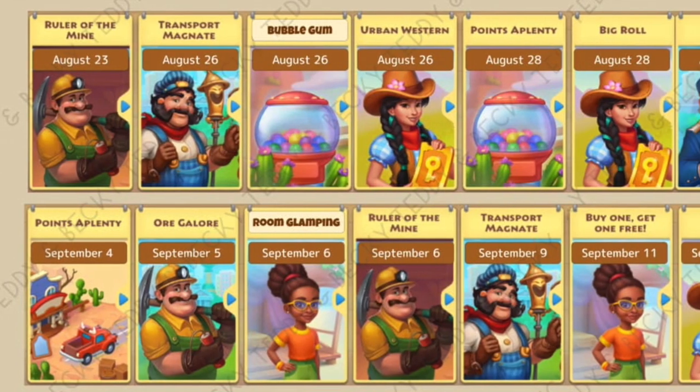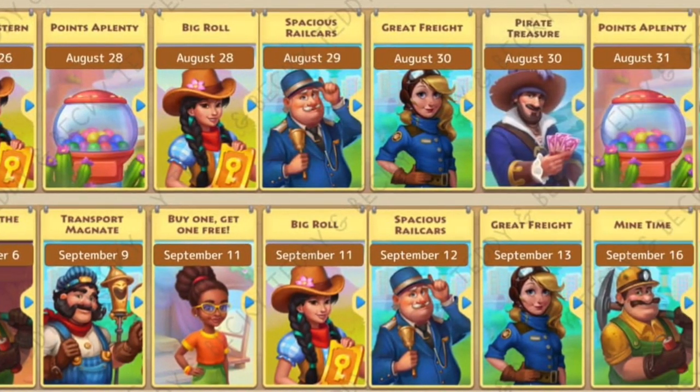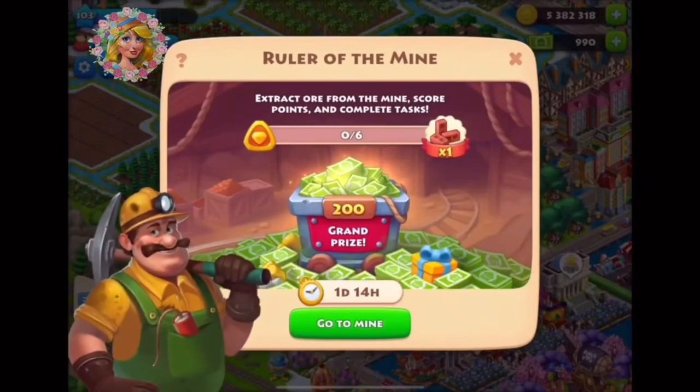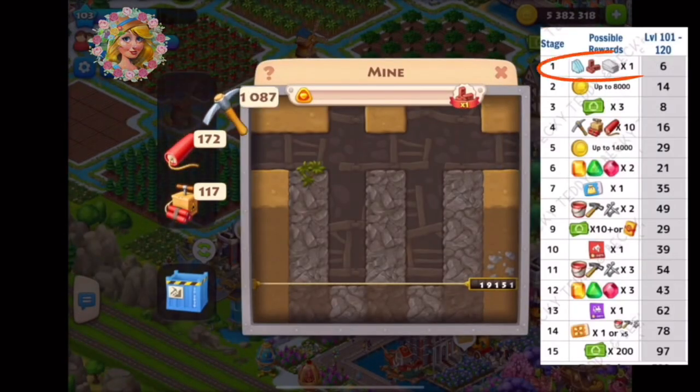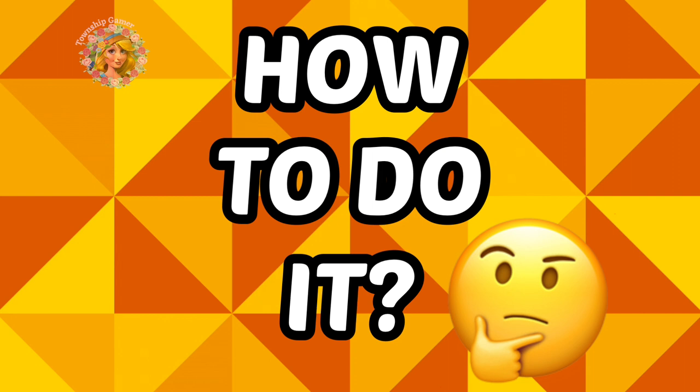As you all know, Township has been recycling the same couple of events over and over again these past couple of months. One of them is Ruler of the Mine, which usually comes after Mine Time and Orgalore. Because of this, players can earn a lot of TCash without spending real money.